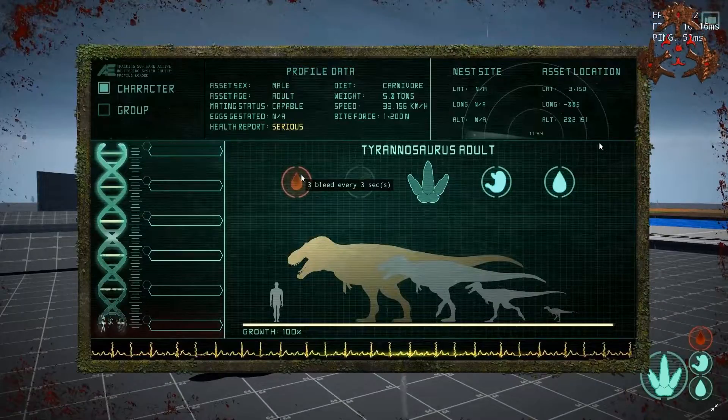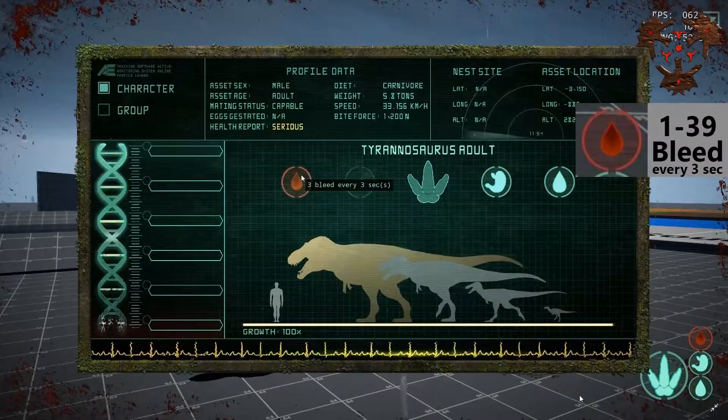One rumor I heard was that if you have three drops of blood, that will triple the number of damage you see on your character sheet — that's completely wrong. A lot of people are also under the impression that the drops of blood are based on the damage number shown, but it's actually the exact opposite. The damage number you see is based on a number scale applied to the blood drops. That scale for all dinosaurs is between 0 and 100.